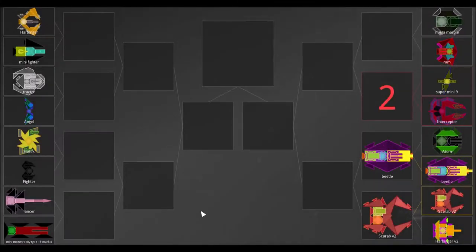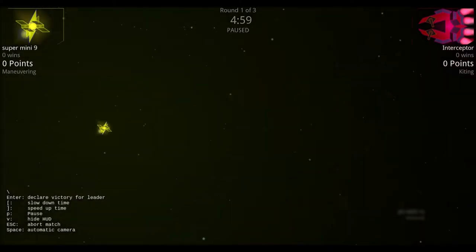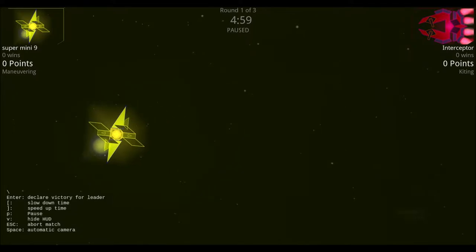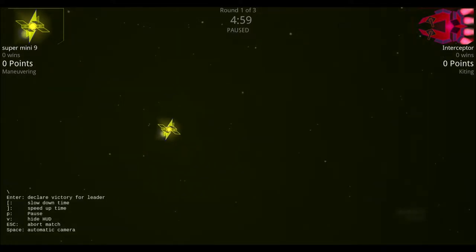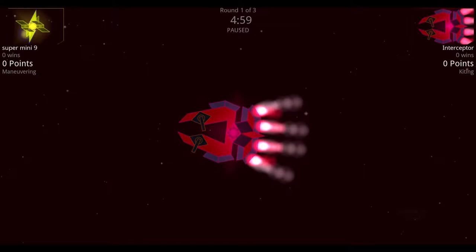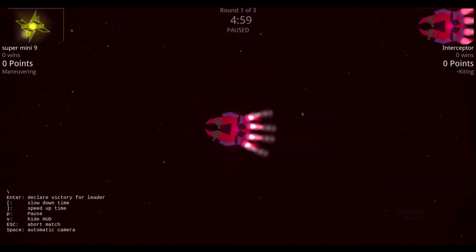Next we have the interceptor versus the super mini 9. The super mini 9 is our first spinner of the night — its primary weapons are two armor spikes and shard launchers on either side, making it a contestant ship with non-standard parts. The interceptor appears to be a basic reds design with two basic guns and a few thrusters on the back and sides.